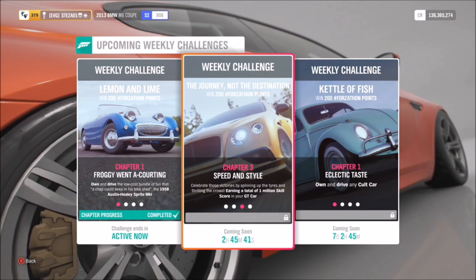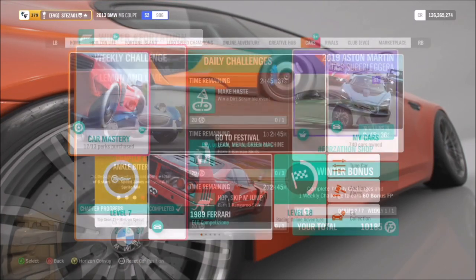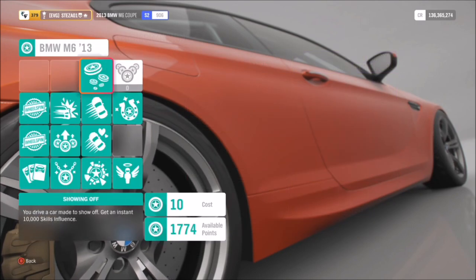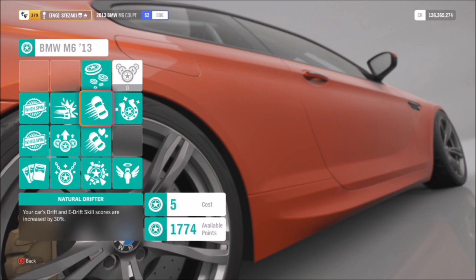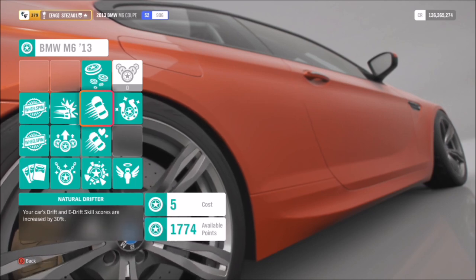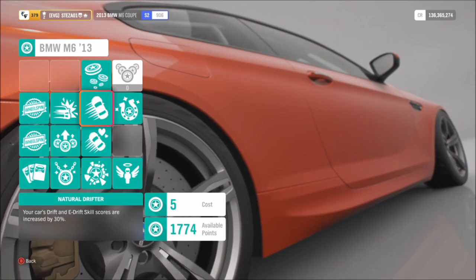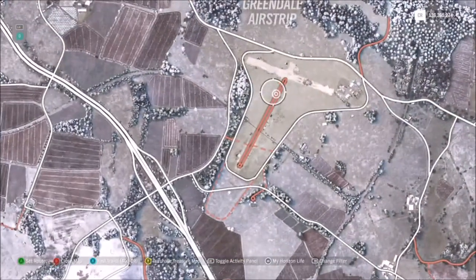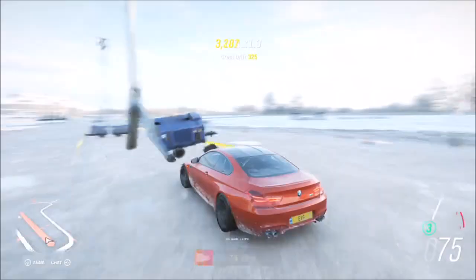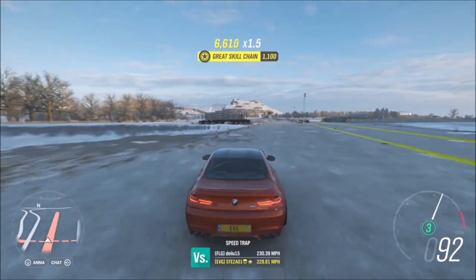The next challenge wants you to earn a total of 1 million skill score in your GT car. Trust me, this isn't as hard as you think. First of all, I recommend buying out all of the skill perks for your car, whichever one you've chosen. The M6 Forza Edition has some really good ones. I'm sticking with the standard M6 because it's widely available. I bought out all the skill perks and then went over to the Greendale Airstrip.